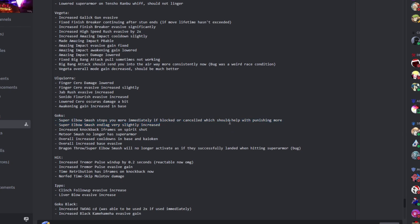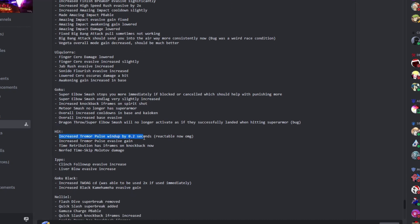Back to the balance changes: the super elbow smash on base Goku stops more immediately if you blocked or canceled it. Before, if you blocked it, he would just kind of slide away from you and you wouldn't really be able to punish him. Now he'll stop more immediately so you can punish him — there'll hopefully be some end lag.